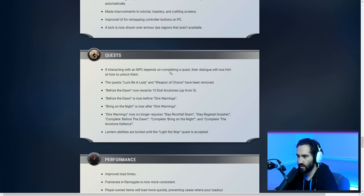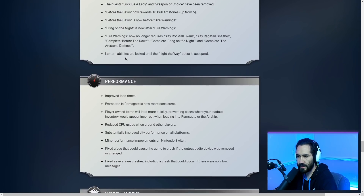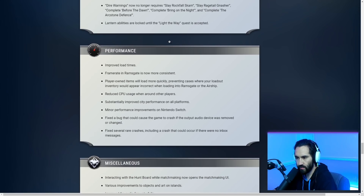Interacting with an NPC that depends on completing a quest will now hint at how to unlock them. Some quests have been removed and consolidated — Before the Dawn now rewards Dull Arc Stone, and some quest names have been changed to Dire Warnings. Lantern abilities are now locked until the Light the Way quest is accepted. Improved load times, frame rate in Ram's Gate is more consistent, player-owned items will load more quickly, and CPU usage around other players has been substantially reduced. Improved city performance on all platforms and minor performance improvements on Nintendo Switch.